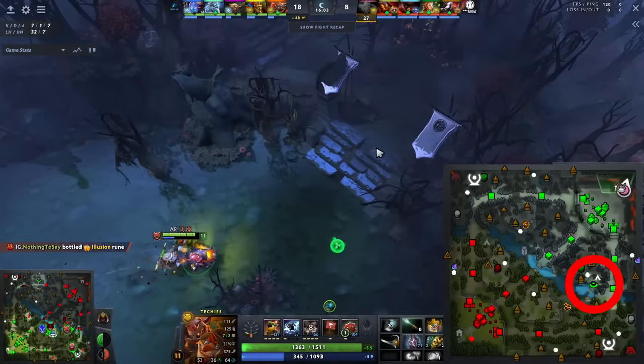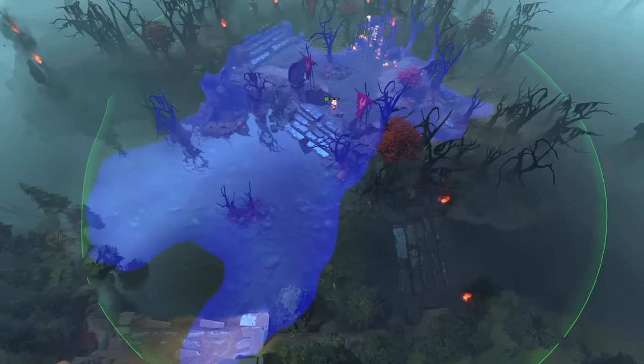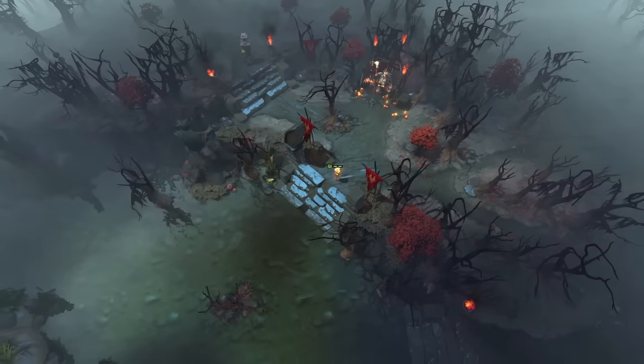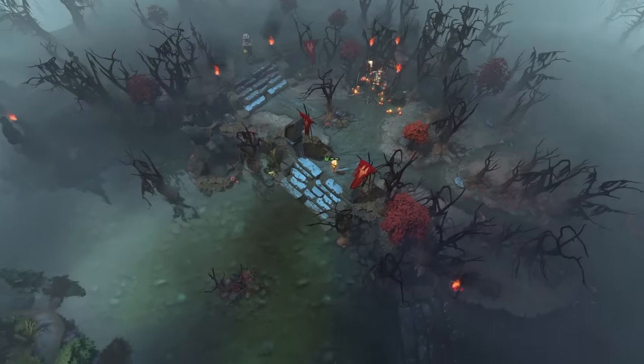I like this ward a lot from Tian Ming, the position 5 on Azure Ray, and I'm surprised I haven't seen more people using it — it's one that I personally like using. It's at the top of the lower stairs near the dire secret shop, and is able to see people rotating through the secret shop, which is a common path, as well as moving through the river. It can even see a bit to the right, maybe allowing you to see heroes moving around the tier 1 tower.